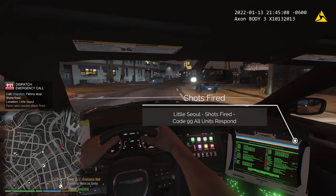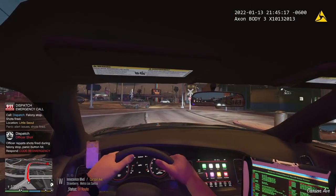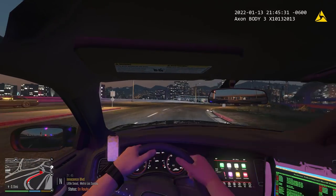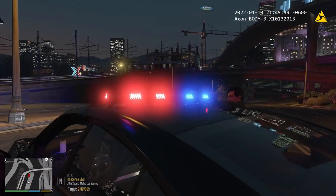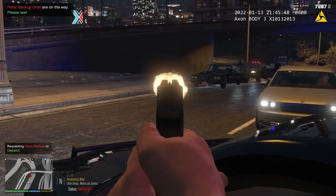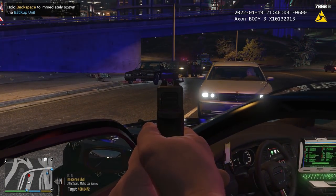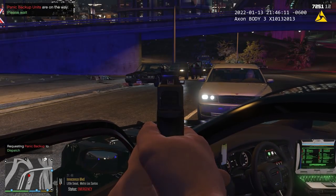Shots fired? Dispatch, responding code three. Okay, let's get over there guys — I got some shots fired. They're going to be down here, Little Soul. Right here? Oh yeah, jeez. Shots fired, shots fired. Oh yeah, he's got a weapon right there. He's still up, man. Dispatch, we got shots fired — Little Soul.